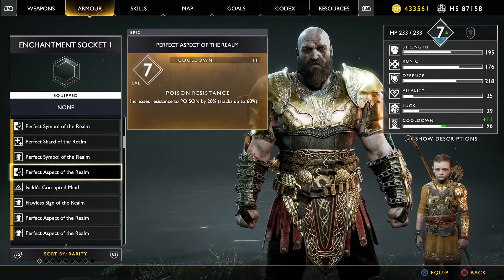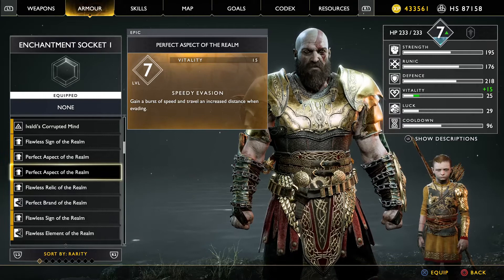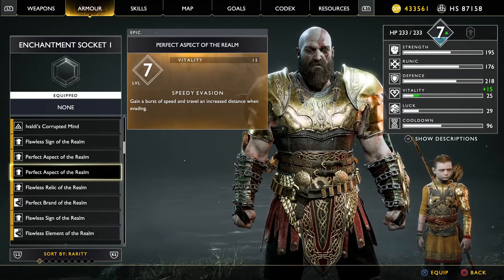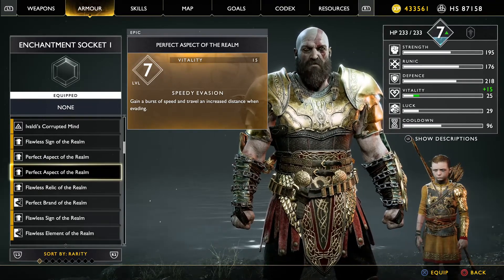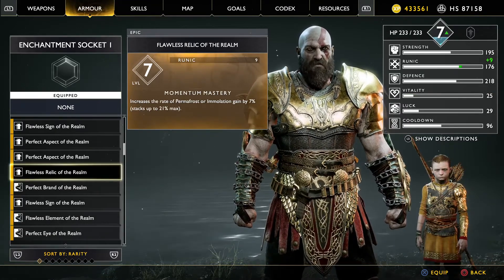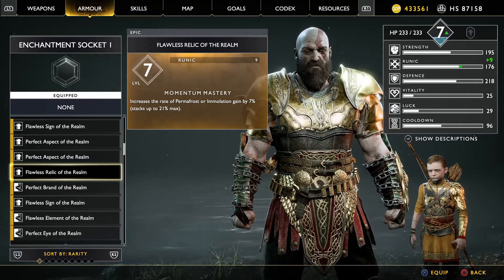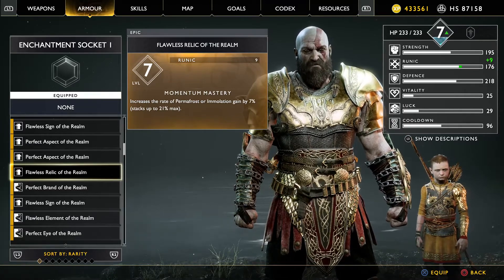There are functional changes as well. For example, this one here — Speedy Evasion — grants a burst of speed and increased travel distance when evading. I believe that also extends your iframes by a little bit on that dodge. So that changes the fundamentals once you're in combat. It's not just stat boosts — you're talking about mechanical changes as well. This one, Momentum Mastery, will increase the rate you gain permafrost or emulation. So again, it makes a difference and can give you an edge.